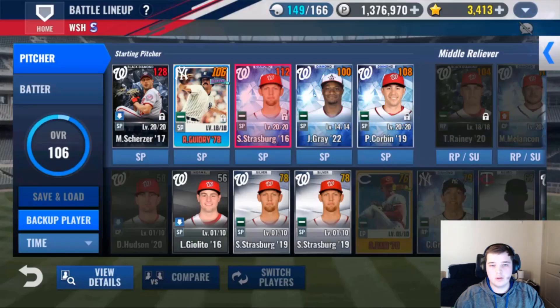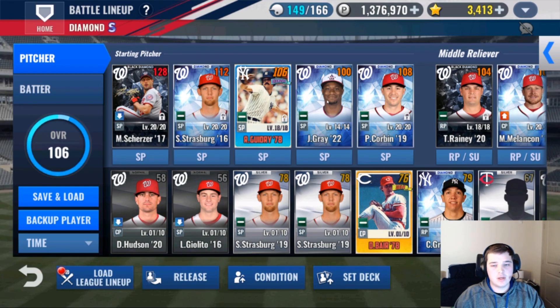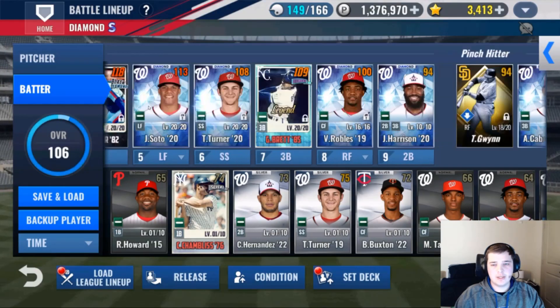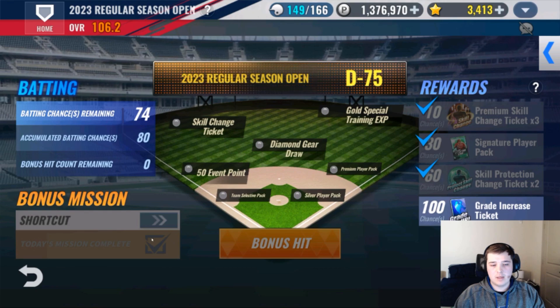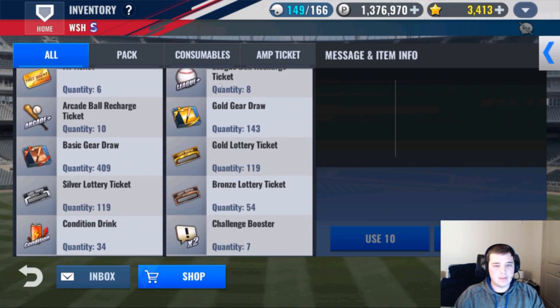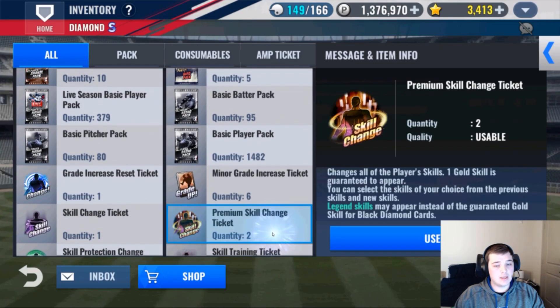This rotation needs work. Let's go Guidry two, Scherzer ace, Gray three, then Corbin. Some people like to run their better pitchers lower down in ranked since your number-one faces their number-one — if your best pitcher draws a lower slot you have a better chance to win. I prefer putting my best against their best; it's more entertaining. Off the bat, super excited to get the Gwynn grade increase in — 10 days. We have eight league recharge balls to run, some skill reset tickets, and need to figure out who gets premium tickets.